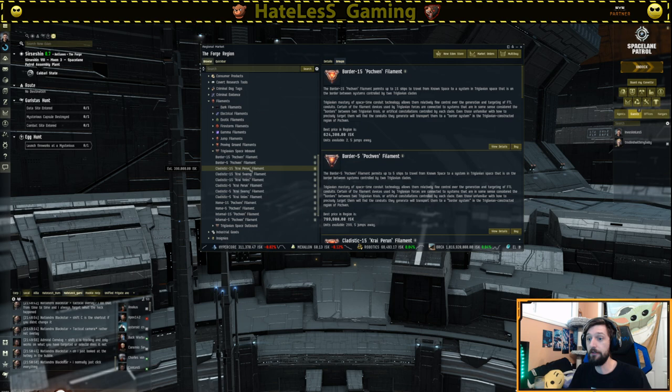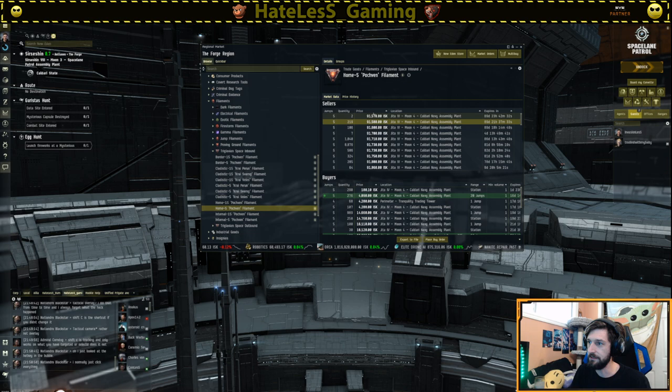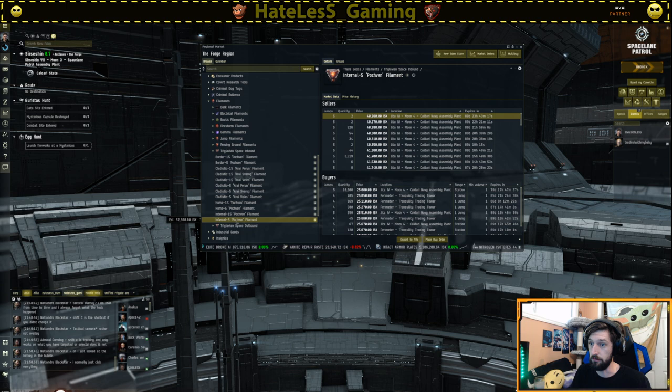Go through all the filaments and pick out the cheapest one. If one is 20 million ISK, avoid it. Tab down the list - the Clandestine was 96k, another was 105k, 164k, the Home Pochven filament was 91k, some were 50k, and Internal Five is 40k. For this video I recommend Internal Five. This takes you to an internal system in Pochven. Border systems are the blue circles on the map; internal can be any of the other systems depending on which Clade.